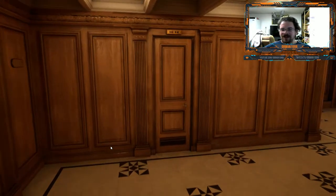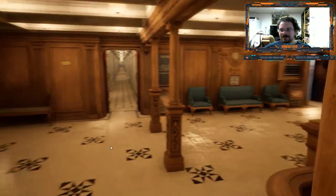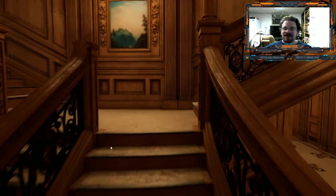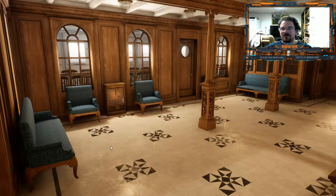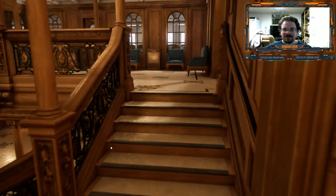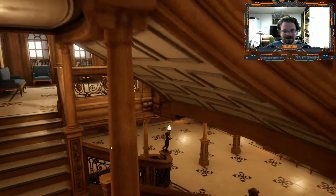We continue up to B-Deck, past the first class elevators. Again we've got some notices. And I believe we can go up to A-Deck, or we can't go all the way, but you can partially see the first class promenade.